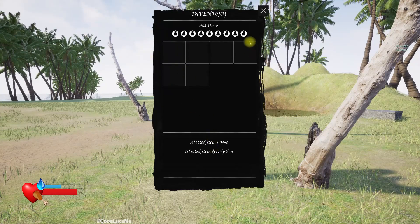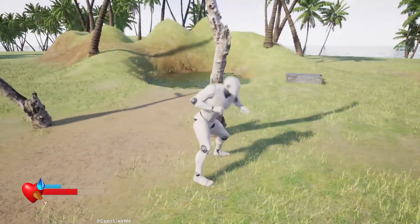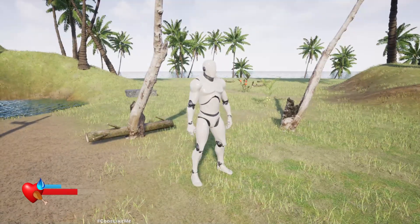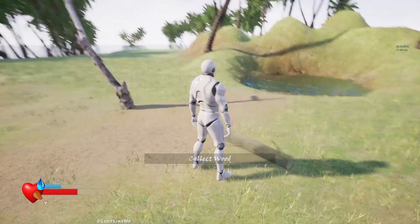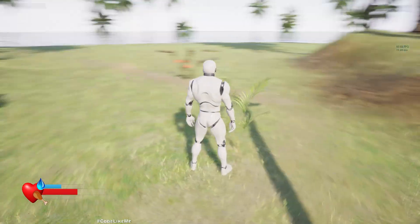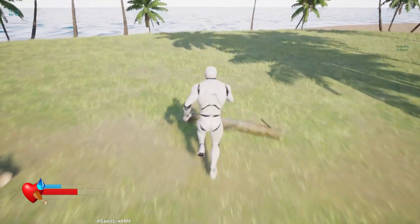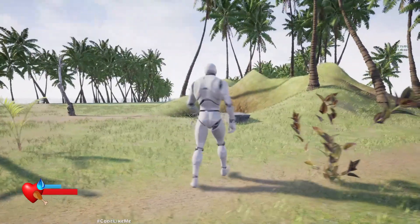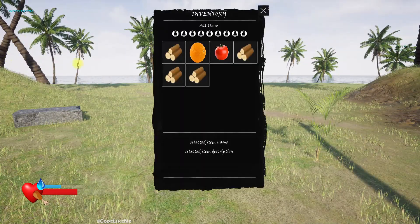The inventory is also working but we don't have anything here. Breaking apart is not working because I was using Apex Destruction — we will have to fix that. But I can collect wood; you can see wood appears here. And fruit — we can collect that too. In a while the fruit should grow back.